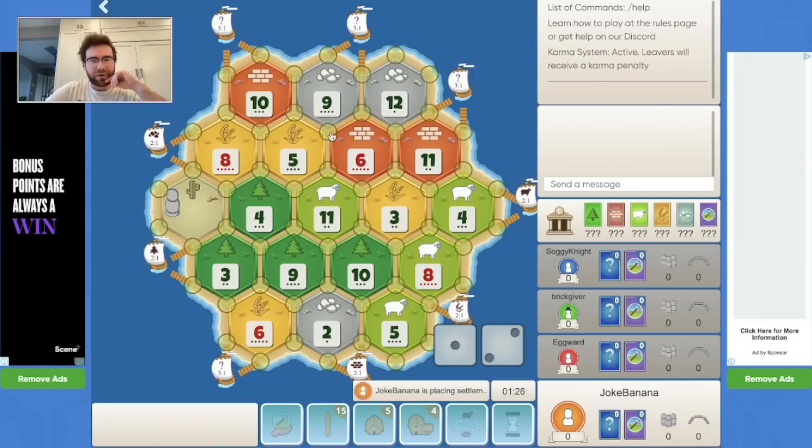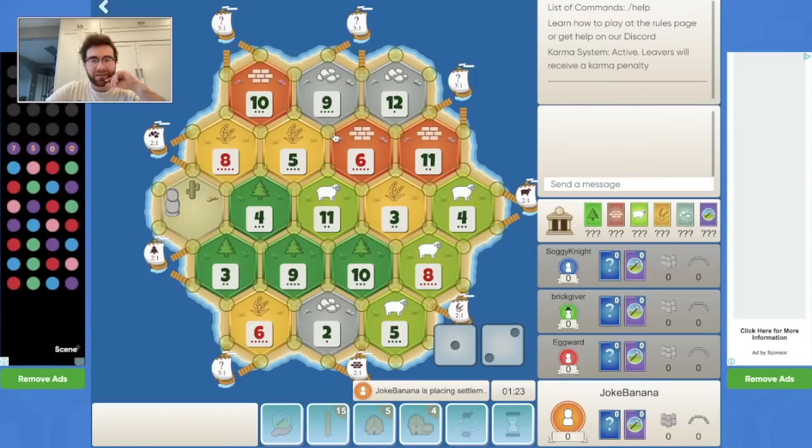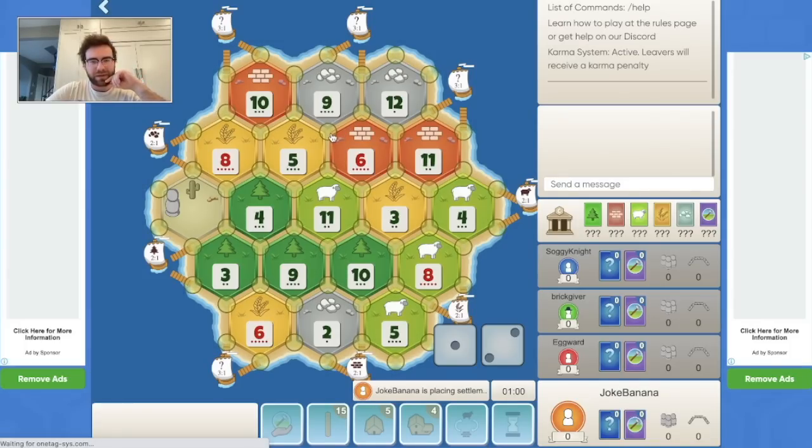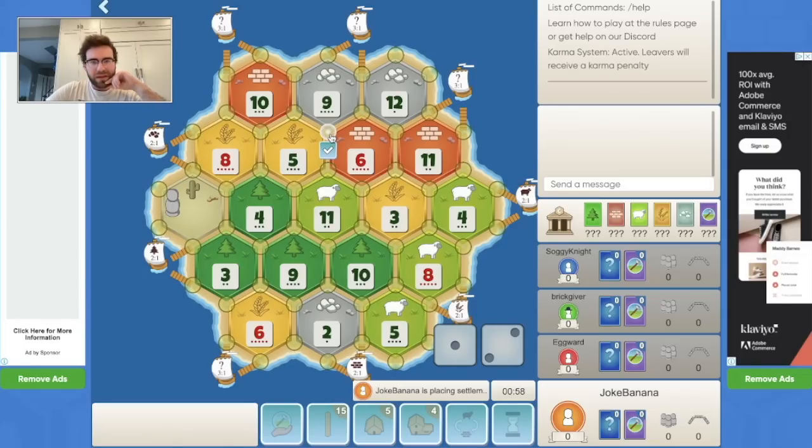The first spot that stands out to me is this 9 ore — the 695. The other two ore spots are garbage, so getting this 9 ore would be pretty essential. I do want to point toward the 3-for-1 port. I'd be slightly worried about someone placing there to get onto the other 9 ore spot, but if the 3-for-1 stays open, this would be pretty good. There's also another 3-for-1 over here but it's two roads away.